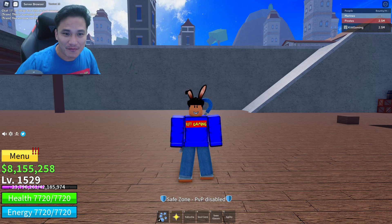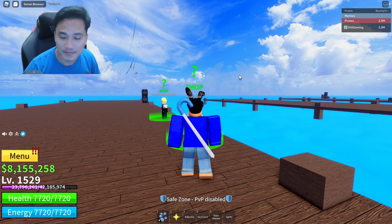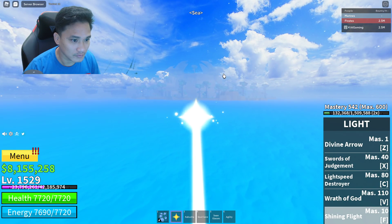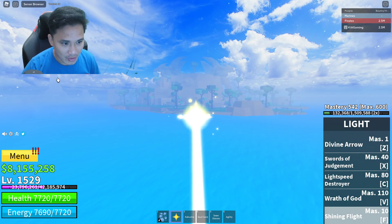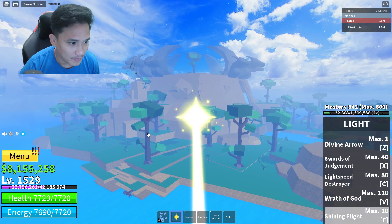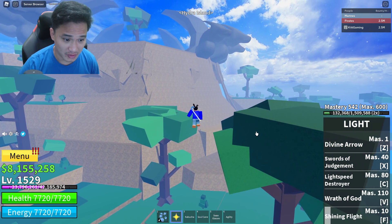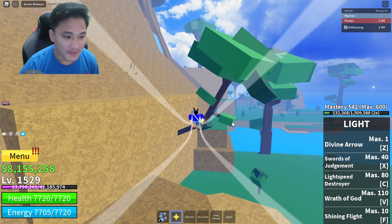The Enma sword, Blox Fruits Update 15 — let's go! I'm gonna show you guys where to find it. You guys see that mountain right there? Let's go over there. These islands are huge but pretty much empty. I think they're gonna add more stuff as they go on, like Update 16 probably. For now let me show you where to find the Enma sword.